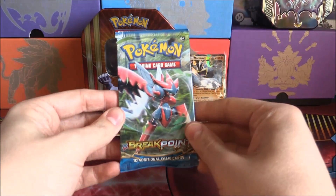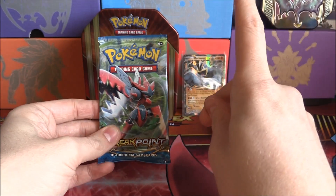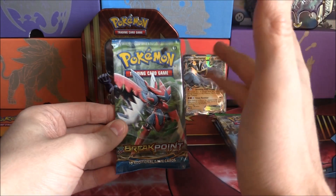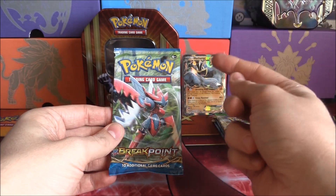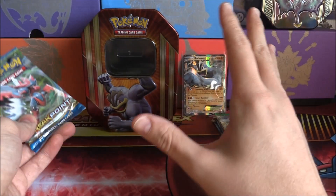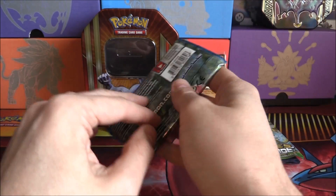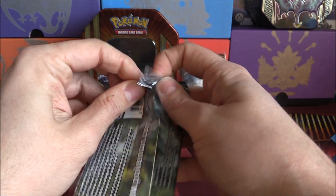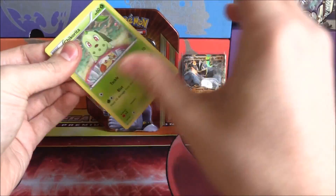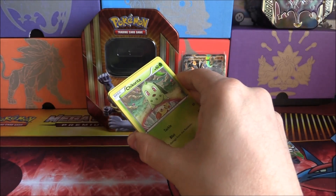I'm hoping we get something from Breakpoint. If you haven't already seen the first one — the Mewtwo one — go check that out. I was kind of surprised by the packs we got from these, because they should have two Breakpoint and another two old packs, one being Furious Fist and the other being Primal Clash. Maybe these are sort of like re-dos of the boxes, but honestly I'm super stoked. We still get a Breakpoint, Fates Collide, and two Evolutions. But here we go — Breakpoint, the one pack I'm hoping to pull at least something from. There is the code card.